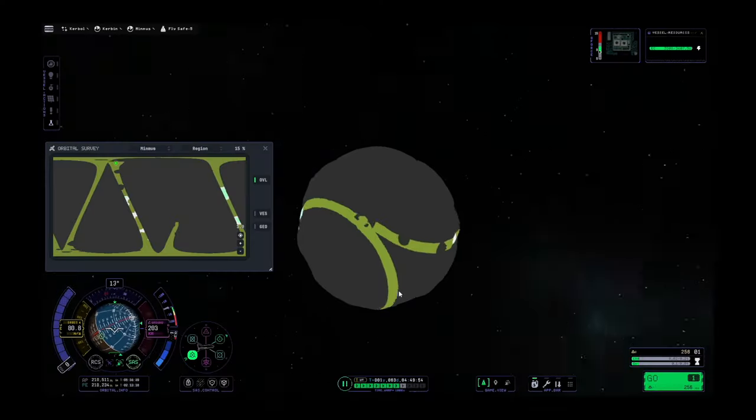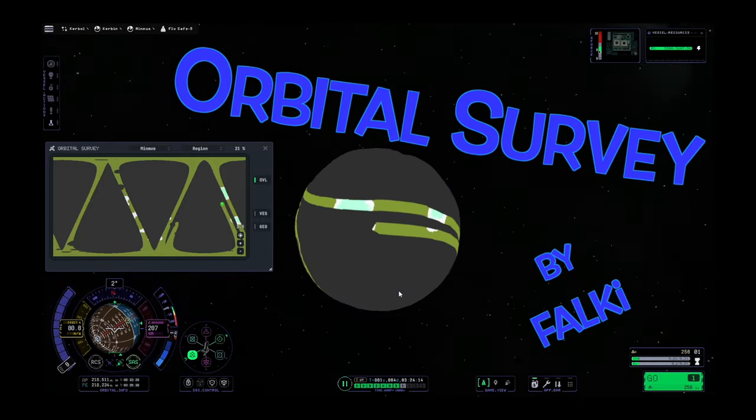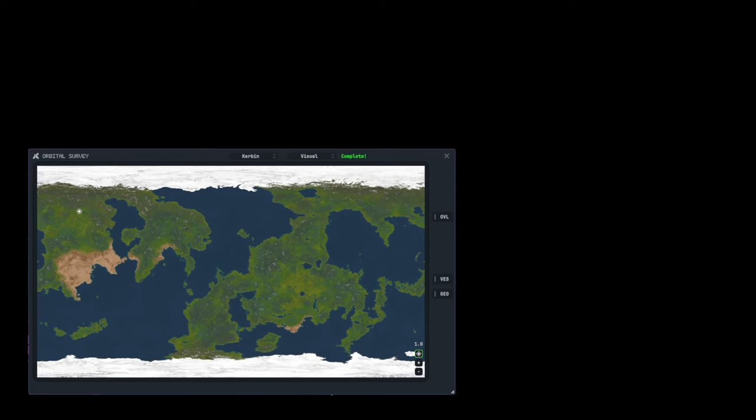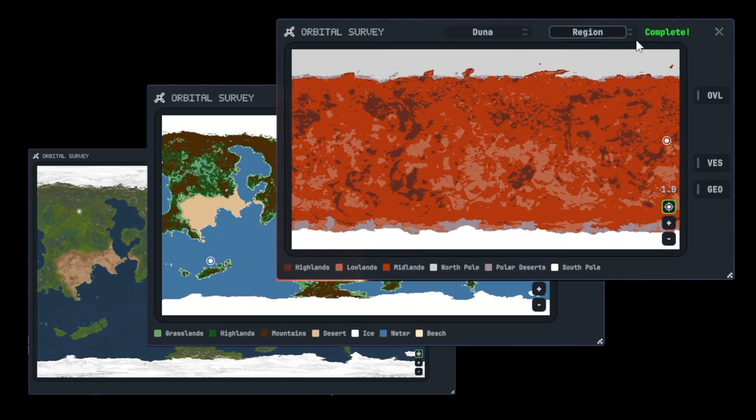There are many great mods out there and some of them deserve to be built in, like Orbital Survey by Falke. This mod allows you to scan and map your planets, giving you a lot of information and a lot of power.